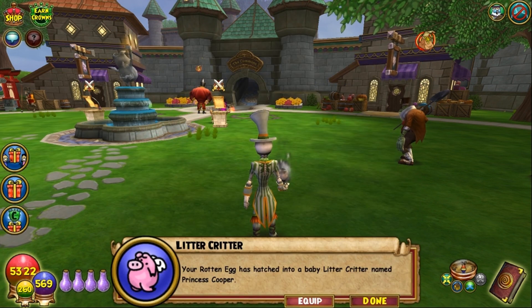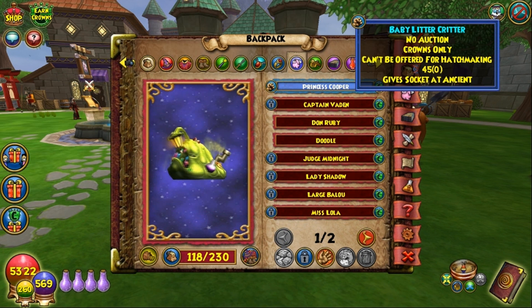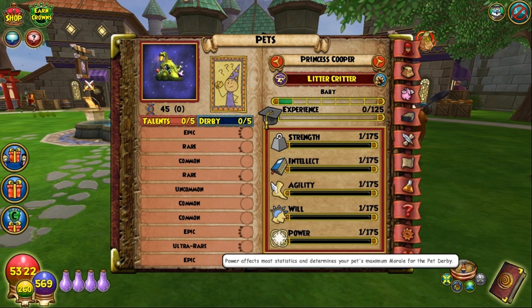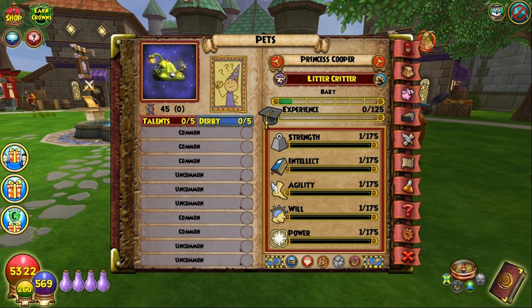Okay. Litter Critter, Princess Cooper. Here we go. Princess Cooper is a Storm Pet. That's kind of odd, but okay. No card, unfortunately. And you're looking at super lows on all the stats. However, you do have three epics and an ultra rare for battle talents. Let's see what we've got for race. It's a blob of gel — to be fair, I didn't expect it to be a fast blob of gel.